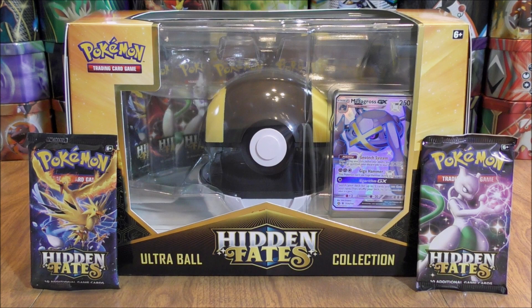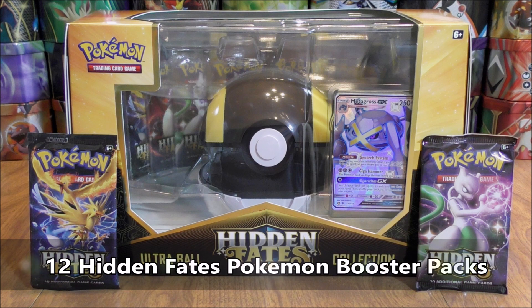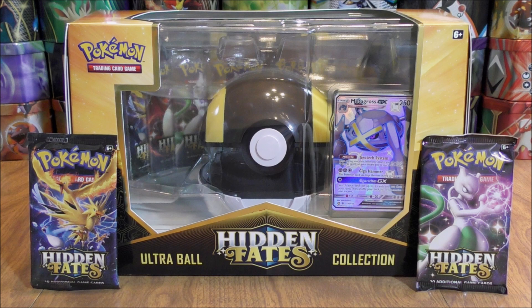Hey YouTube, this is Primetime Pokemon. In this video, I'll be opening up 12 Hidden Fates Pokemon Booster Packs. Ten of these packs are from the Hidden Fates Ultra Ball Collection, and then two were pulled from an Elite Trainer Box. I did purchase the Ultra Ball Collection from Walmart for $49.98, and then the Elite Trainer Box I did purchase from Collector's Cash for $42.99. Hidden Fates is a great set — it is in high demand because of the Shiny Vault subset and all of the Shiny Pokemon that can be pulled from this set.